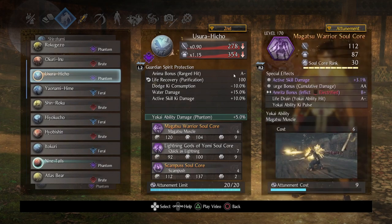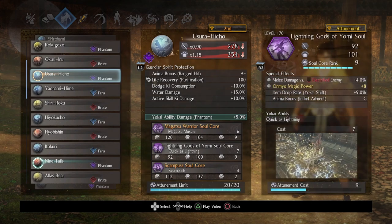Moving to the other guardian spirit, Usurahicho — I didn't use too many water-based themes because I was restricted to making sure I could use Magatsu Warrior and Lightning Gods of Yomi. For Magatsu Warrior, this is the second core I'd say you want to boost to rank 30, because anima charge bonus cumulative damage is awesome. It's the feral-based anima charge bonus and boosting that to rank AA makes a huge difference on phantom and brute cores. I also wanted to take advantage of anima bonus inflict electrified from Lightning Gods of Yomi — that's a luxury. Life drain yokai ability hit is also a luxury, but yokai ability ki pulse is something I like to have on every core.